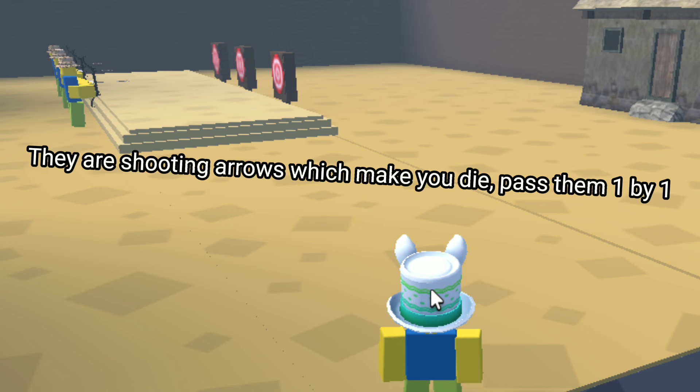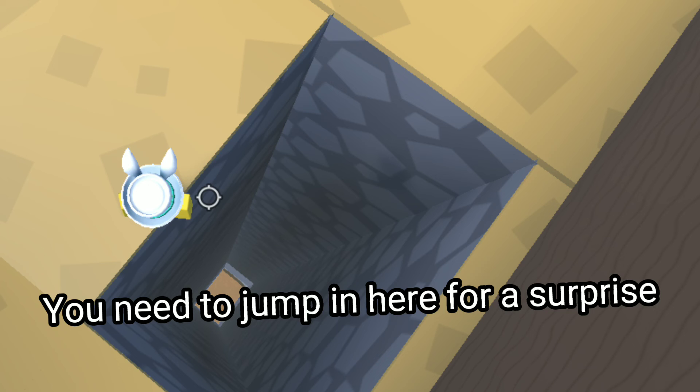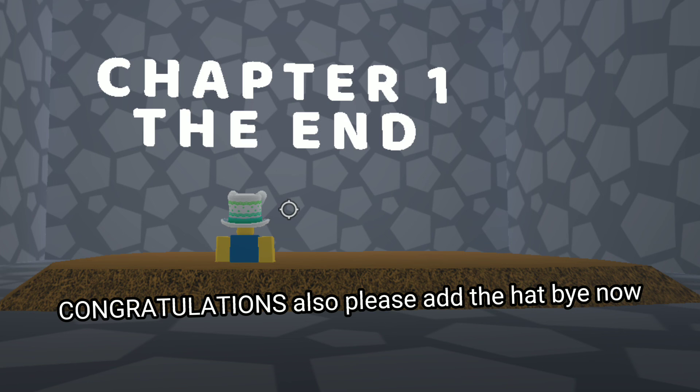Go down to the bow guys — they are shooting arrows which make you die. Pass them one by one. You need to jump in here for a surprise. Congratulations! Also, please add the hat by now.